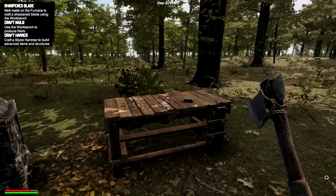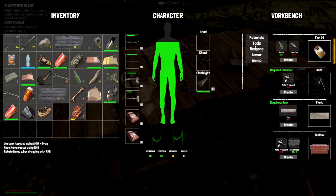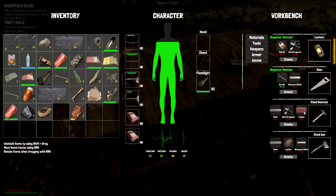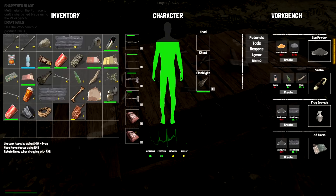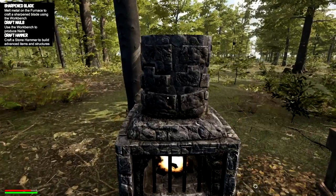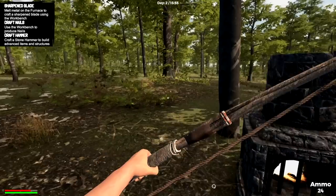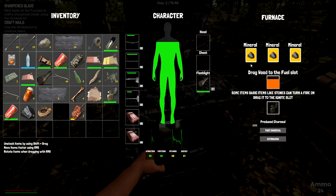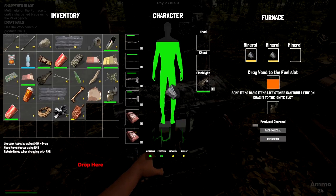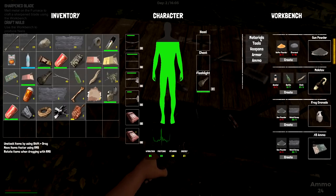Three at a time - that light is cool, so that's going to do its job. With the sharpened blade - melt metals into the furnace, craft a sharpened blade using the craft. Craft nails using the workbench, producing nails. Craft a stone hammer - wow. It takes two fragments to craft nails. Of course we also need a toolbox - where the freak is there a place around here we can find all this stuff? I personally have not seen one.